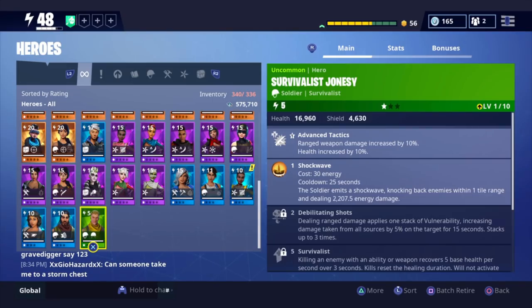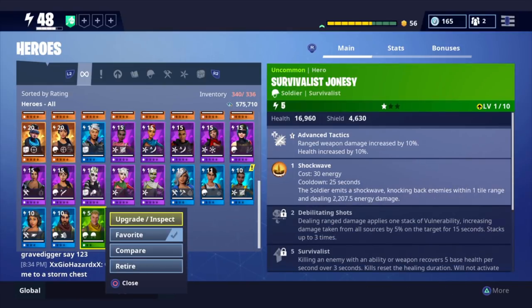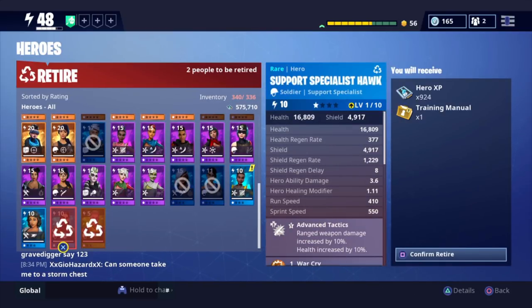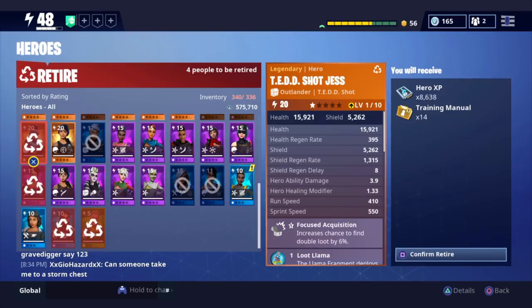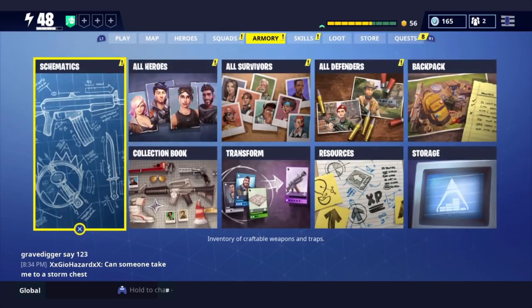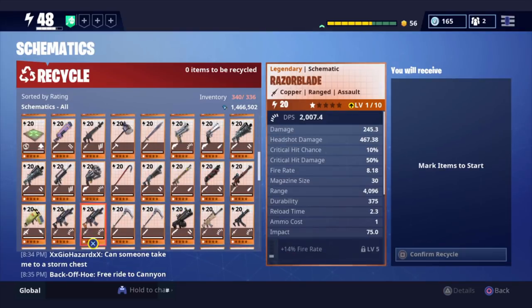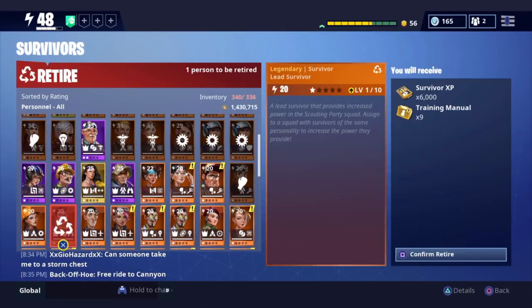In order to get training manuals - or weapon designs, which are used for weapons - anything with rare quality or higher, so blue or higher, will give you guys a training manual when retired. Say this survivalist Jonesy - if I want to retire him, I'm not going to get any training manual. But if I retire this support specialist Hawk, I will get one training manual. The higher the quality, the more you will get - I got four from one. A legendary will get you a bunch more. And the same thing goes for survivors and how you guys can get more training manuals as well.